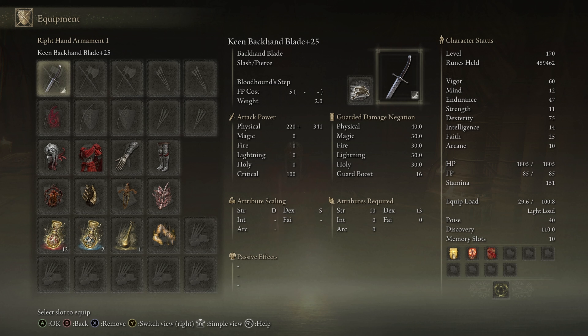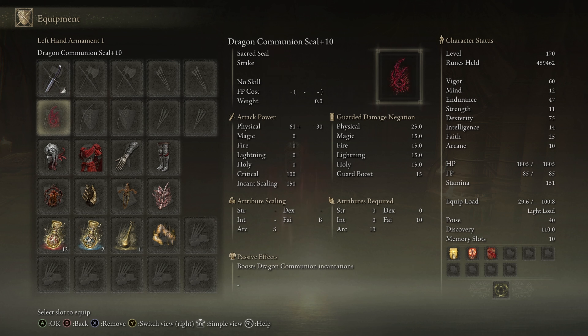We are using the Keen Backhand Blade plus 25. We have Bloodhound Step on this, and I'm not a huge fan of the original Ash of War. We have the Dragon Communion Seal — you could use any seal, however.